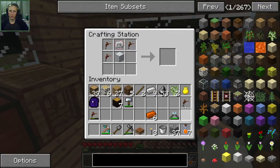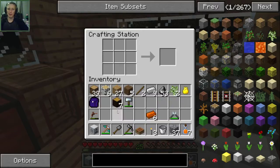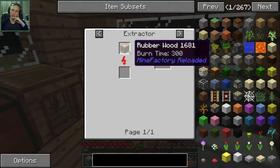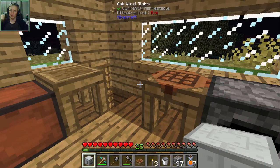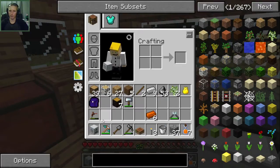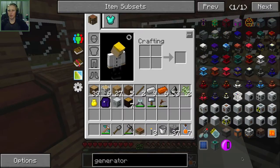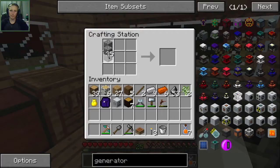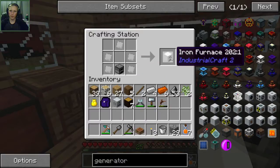What this extractor is going to allow us to do is take these rubber wood logs and turn them into rubber. I can turn Mine Factory Reloaded or Industrial Craft wood into rubber, so we won't have to worry about tree-tapping - we can just keep growing rubber trees, cutting down the wood, and putting it in the extractor. But in order to power that extractor we need to make a generator. The generator requires an iron furnace first - that's five iron plates and a furnace.